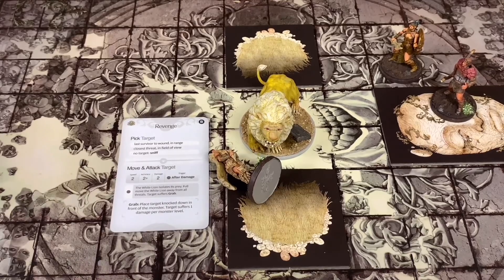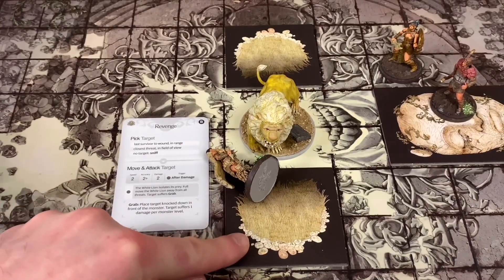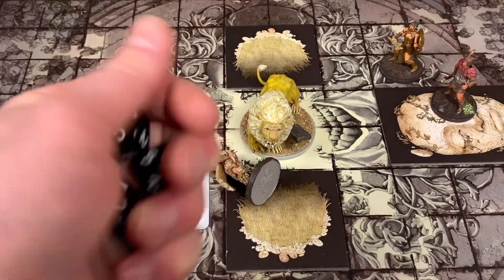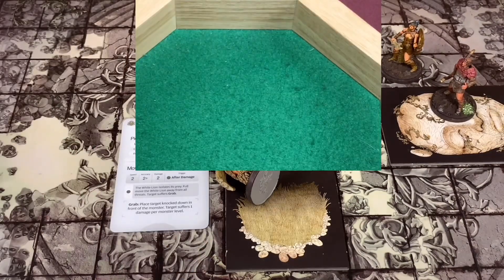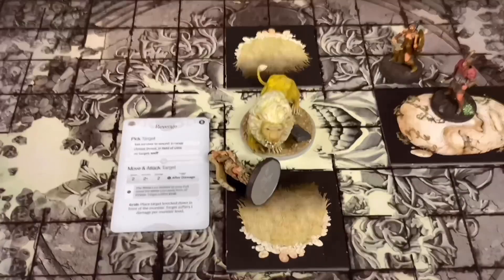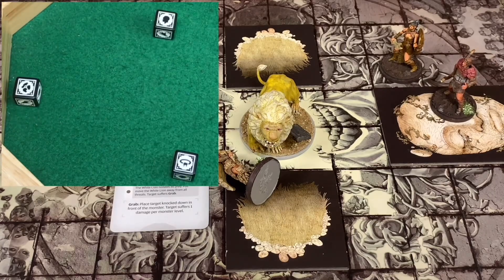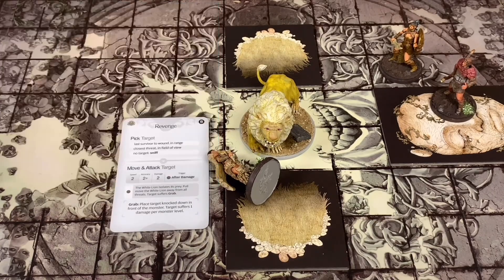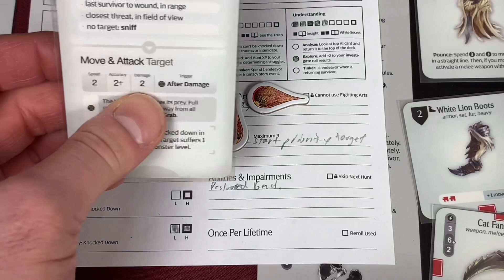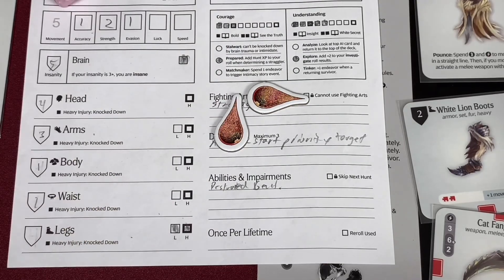He's going to Revenge her. This is going to be absolutely bonkers bad. He gets to roll four dice - he needs a three plus on four dice in the tall grass with her evasion. He rolled them up and hit with three of the attacks. We roll our damage - he got her in the head, the body, and the waist. The Revenge card does two plus his two tokens, so that's four damage to our locations.